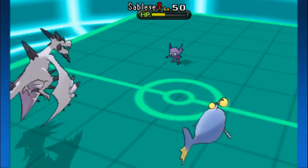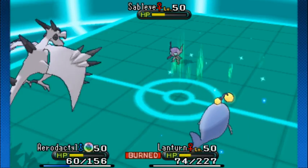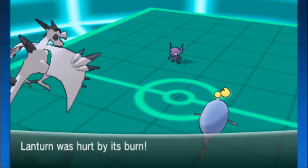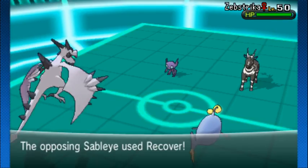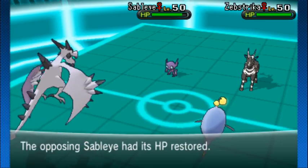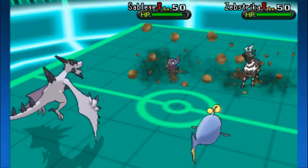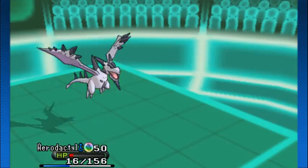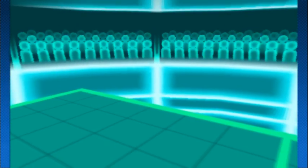Lantern's still burned, Charge Beam not doing enough to knock out Sableye. Sableye can use Recover and heal up before anything happens. Sableye could also throw out Will-O-Wisp — if it lands on Aerodactyl, that takes away a lot of its power. Zebstrika's on the field now. Sableye goes for Recover, getting a lot of health back. Aerodactyl throws out Rock Slide, but Zebstrika actually avoids it — one of the worst things that could happen. Shockwave comes in for guaranteed damage onto Aerodactyl and knocks it out.